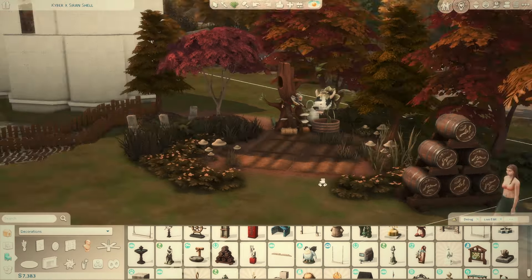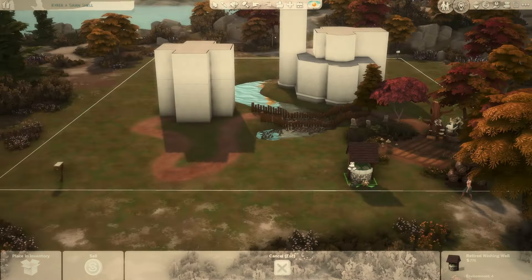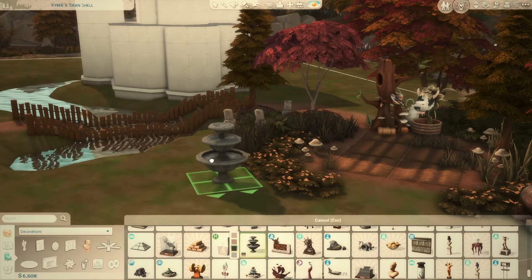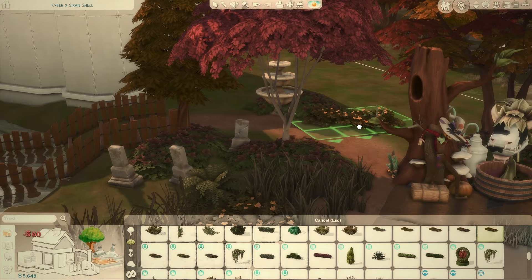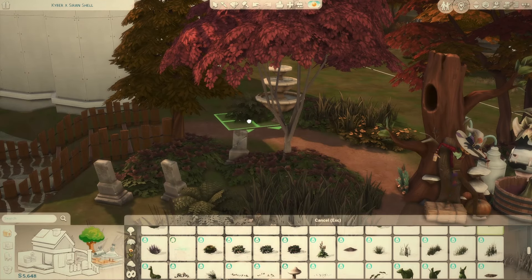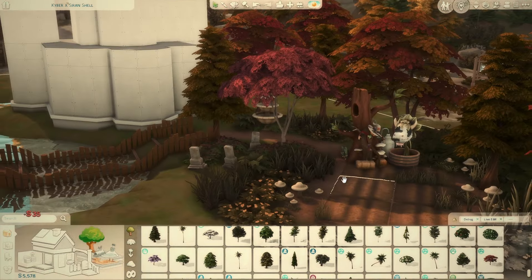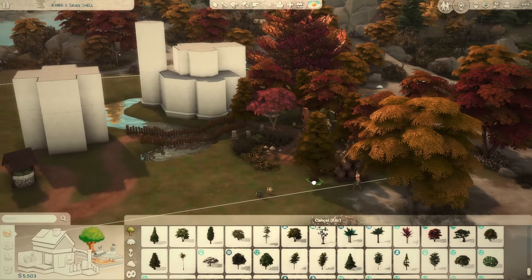Rule five: you need to build a bridge on the lot. It can be anywhere — it doesn't have to be over the river like I did, it could connect the two houses or be a tiny bridge hidden in a pathway. We included that rule just for your own interpretation of what would work best for your build.